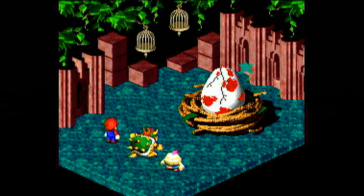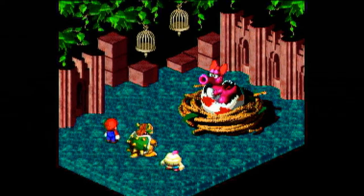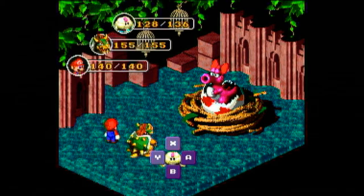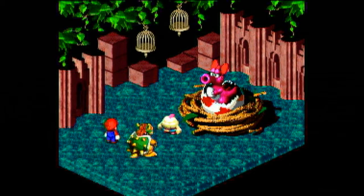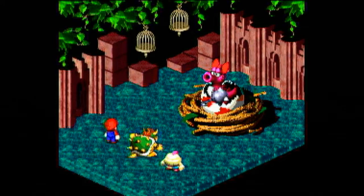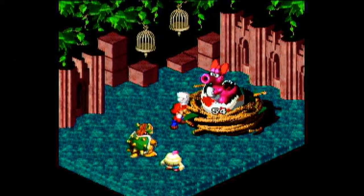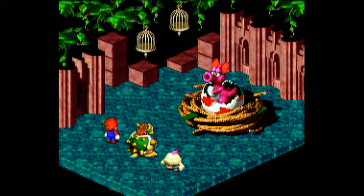After about four or five hits, the egg shatters — and it's Birdo! That's her introduction. Not sure what Birdo is doing in this place, why she was in a big ol' egg, or why Valentina has her, but here we are in the fight against her. Birdo shoots eggs and does a ton of damage. She is very high defense physically and magically, so it takes a long time to bring her down. She's not a super hard boss fight, but she is one of the harder bosses in the game.